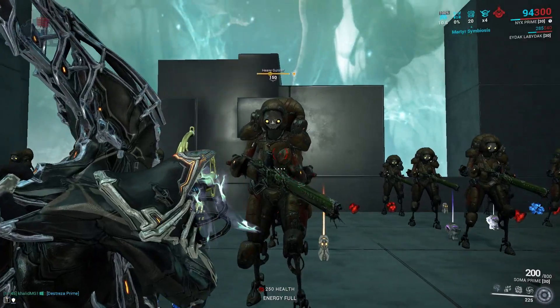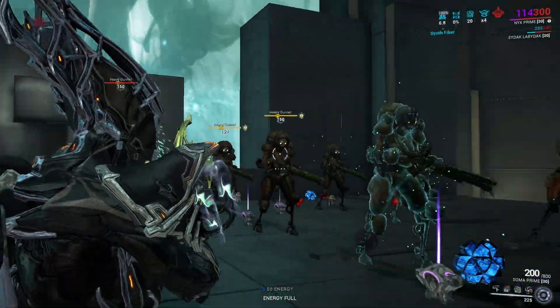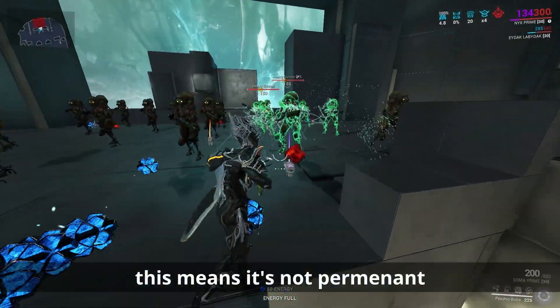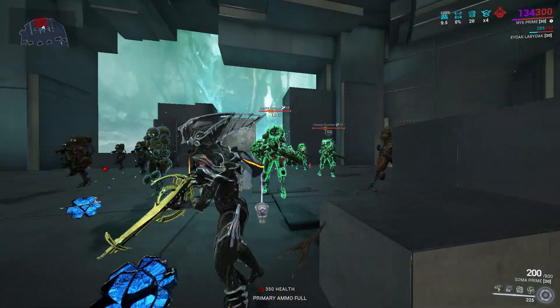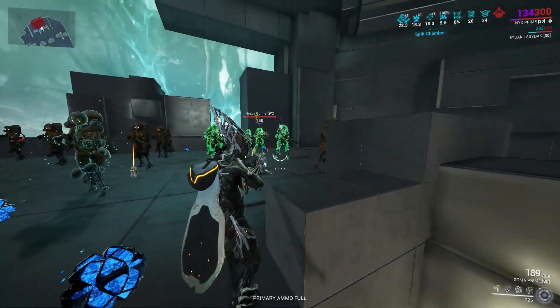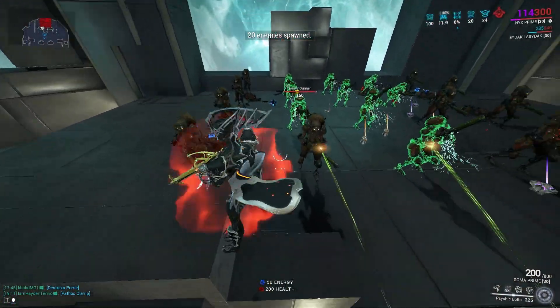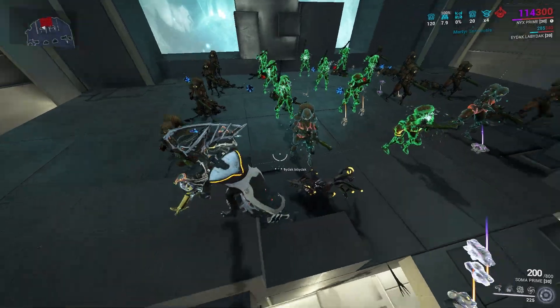The second ability: Psychic Bolts. Nyx throws 6 bolts at enemies stripping their defenses for a short duration with barely any power strength requirements. It's a cheap version of Terrify and has better reach. This ability has an augment that increases the number of bolts from 6 to 9.